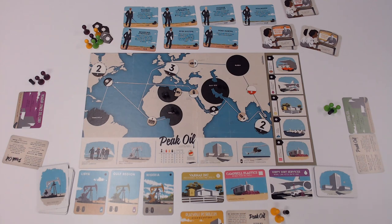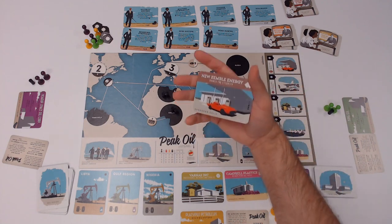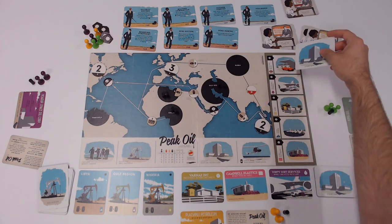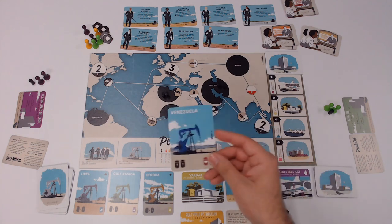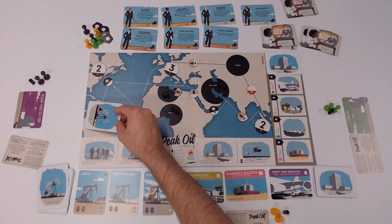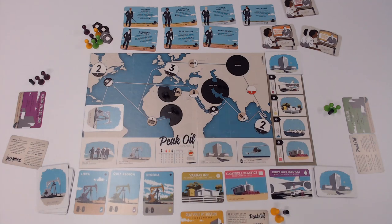One more caveat in a three-player game: in the black market and the technologies, you're not going to be using one of them. Take one of your hydrogen cell technology cards and cover up the hydrogen cell space, as it's not used in a three-player game — you only have access to four technologies. Additionally, in a three-player game, take an oil field card for Venezuela and cover up that region. In a four- or five-player game, leave the board as is.